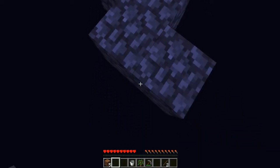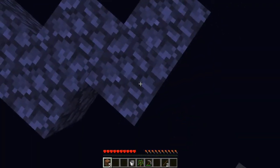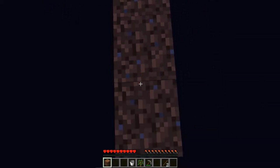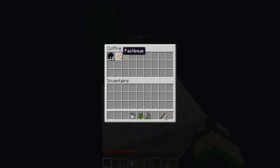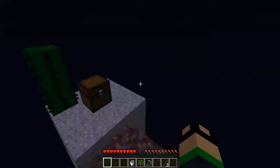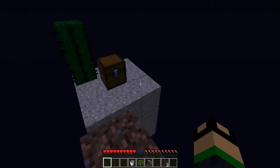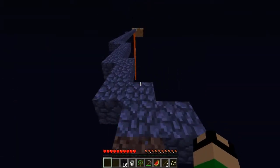Il va nous manquer quelques blocs. Pourquoi je suis allé trop par là ? Ça va être chaud. Ah, un bloc près ! Il y a quoi là-dedans ? Il y a de l'obsidienne, des graines de citrouille. J'ai failli tomber dans le vide, surtout avec cette souris qui n'est pas super. On va prendre tout ce qu'il y a dans le coffre.